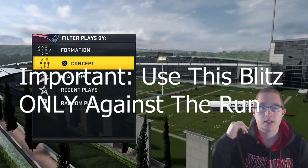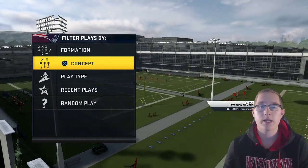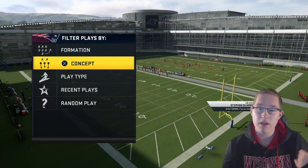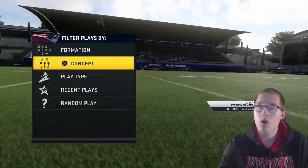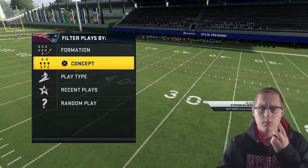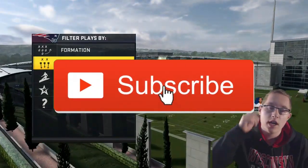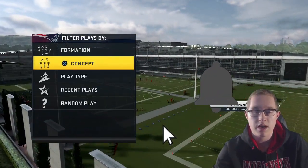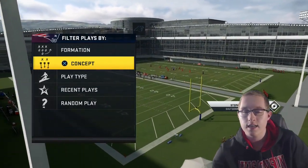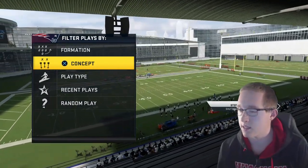Welcome back to another video. Today I'm bringing you a great blitz you can use in Madden NFL 20. This is out of the 3-4 Odd playbook and it's called Edge Blitz 1. Edge Blitz 1 is in the following playbooks: 3-4, Chicago Bears, Broncos, Buccaneers, Cardinals, Dolphins, Giants, Jets, Lions, Packers, Patriots, Rams, Ravens, Redskins, Steelers, Texans, Tennessee Titans, and also the multiple defensive playbooks.